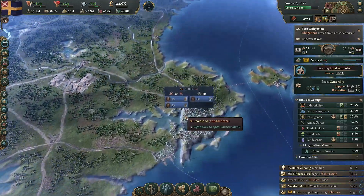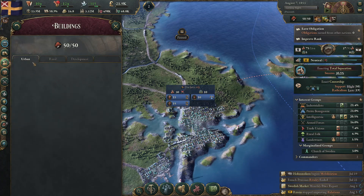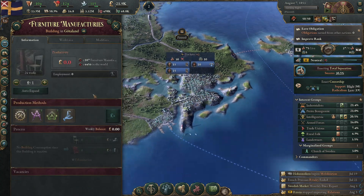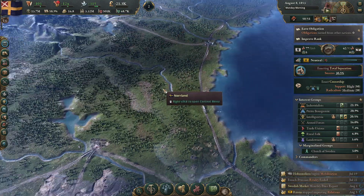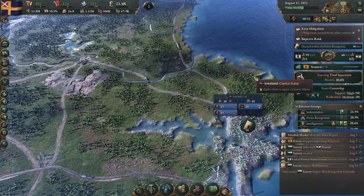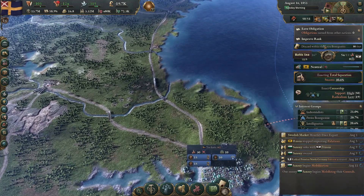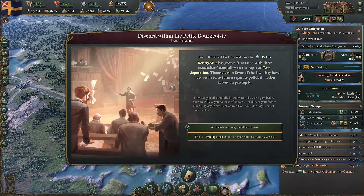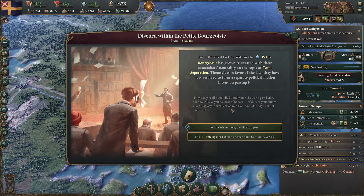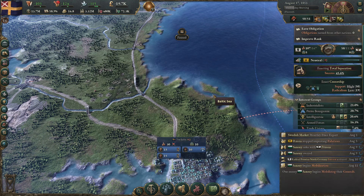Furniture makers are now losing money in Gotland. We didn't get the tick for the connecting total separation — we have to go all the way around again. The interventional faction with petite bourgeois are frustrated with the comet's neutrality. We'll go with total separation and just see what happens.